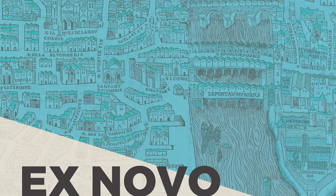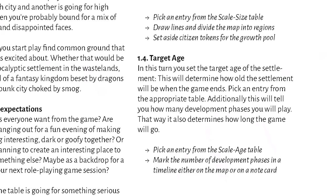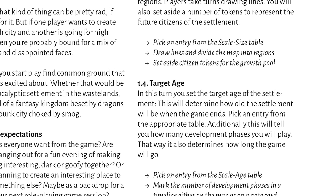Ex Novo by Martin Nurukurand and Constantinus Dimopoulos is a city building and map drawing game that can be played solo or in groups, in which you'll go through a long list of commands which, by the end of your session, will form a rich and diverse history of a city of your own creation. You'll map out terrain, districts and landmarks on a large piece of paper in the centre of the table, as complementary index cards show the timeline of events in your city and the major factions that exist within its walls.